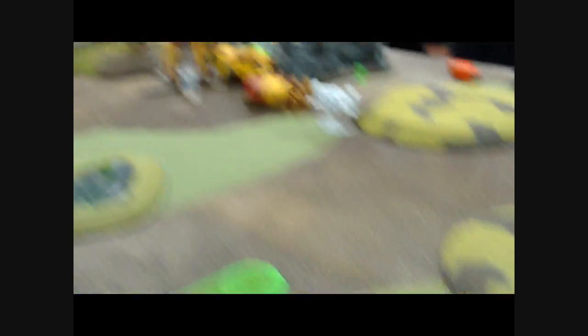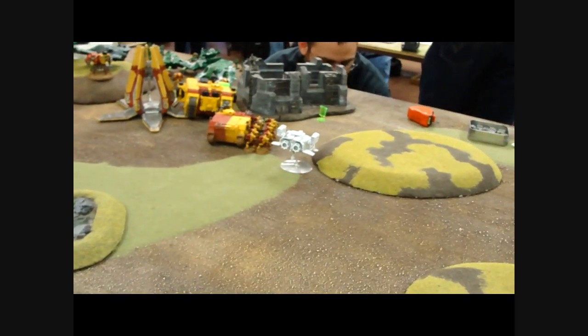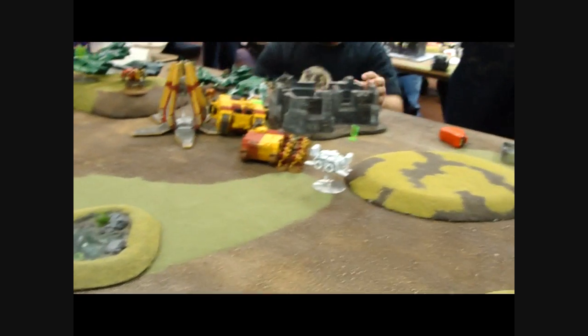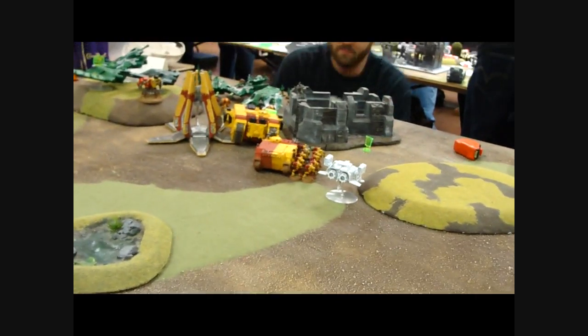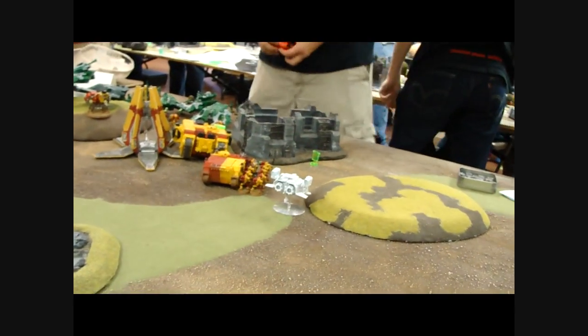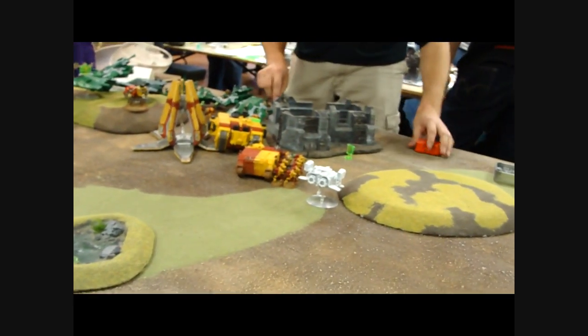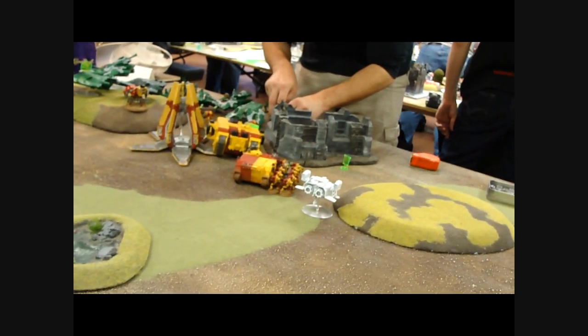Hey guys, Sharon here. This is the bottom of turn three. I've managed to ping and hurt a bunch of his vehicles, but I haven't taken any of them down. I've got one squad of Rangers and he's got a second squad still in the building. He's pulling all his guys out, and I was feeling they were going to drop out and just melt the crap out of me. Hopefully my invulnerable saves will keep me alive. And Khan and his boys got in. Came in on the far side, which is a real problem.